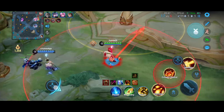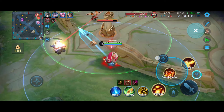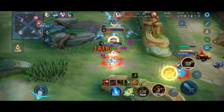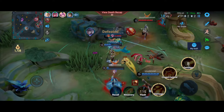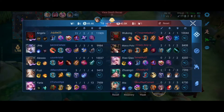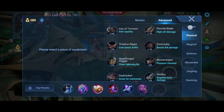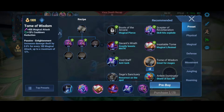A lot of the heroes have abilities similar to League alternatives. It looks like I'm going to die here — I overstayed my welcome. I knew the enemies were respawning soon and should have left earlier. But I'm now 11-2 with the most gold in the game at around 12k — pretty much full build already.